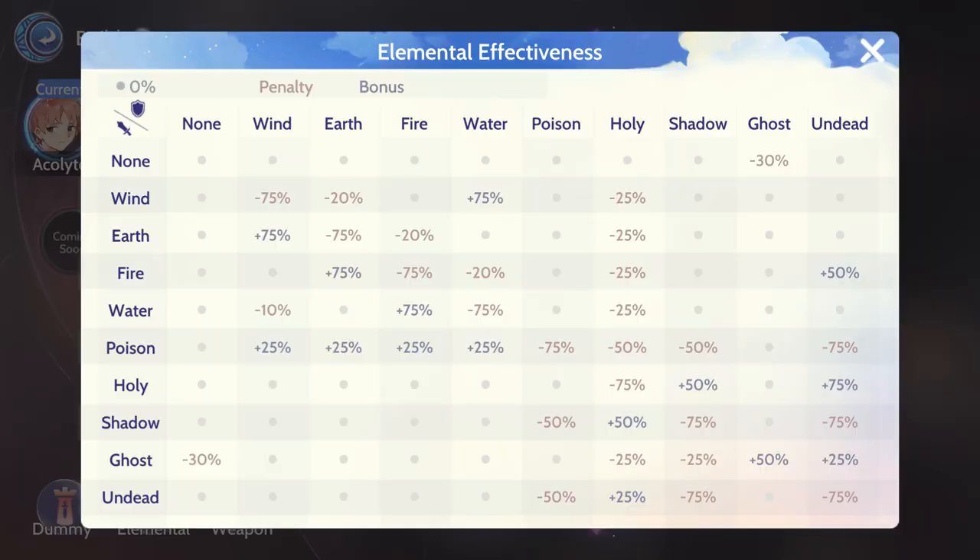Now let's talk about elements. Do elemental cards like Badon card or Mandragora increase your damage? The answer is yes, but it will only affect monsters with affiliation to that element. For example, Badon card is for fire — so if your target is Minoru, which is fire element, your damage will increase by 20%.